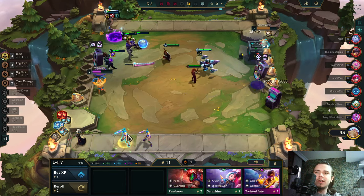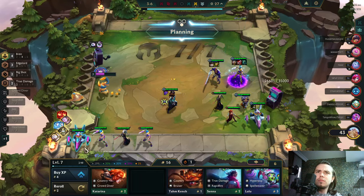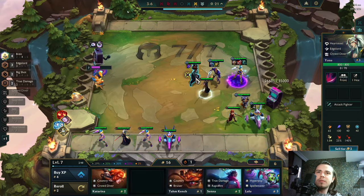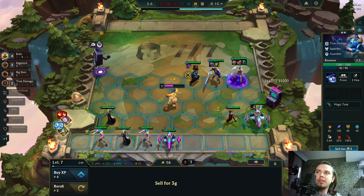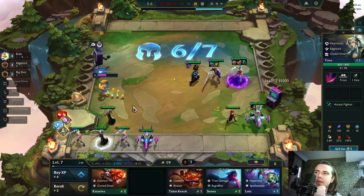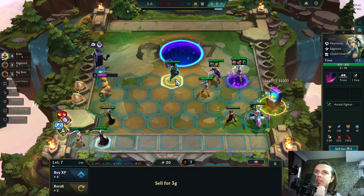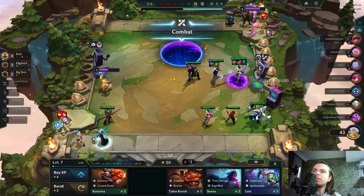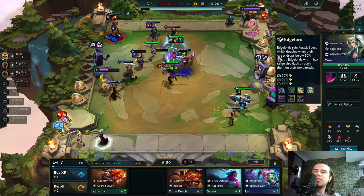No sustain items there. Even Shroud — nice. Why do I play this guy? He was activating true damage for my Yasuo. I could have hit 5 Edgelords, but I need kills and we'll go for that.